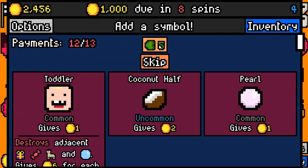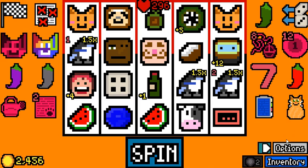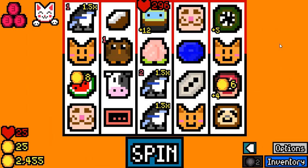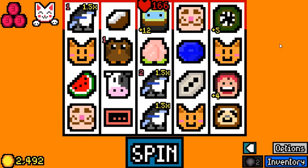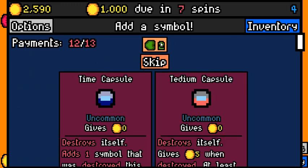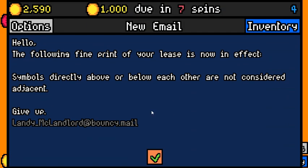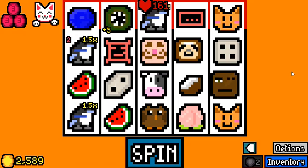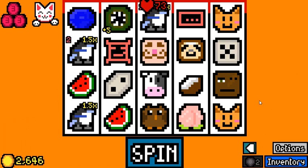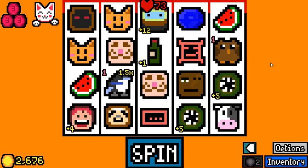That was our second turn — let's reroll a bunch. Coconut Half is fine. Green Pepper gives less — one less symbol to choose from. Haven't triggered a Rusty Gear essence yet, but we are not in a hurry. Lots of stuff for Mrs. Fruit to do, but she probably won't get a chance because we will win either next spin or the one after. Let's reroll. I don't really need the Time Capsule or the Pearl. Things are not adjacent anymore — that's fine. We only get one removal. And we win the spin.